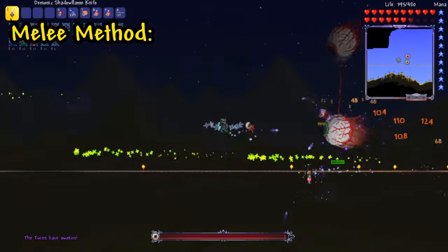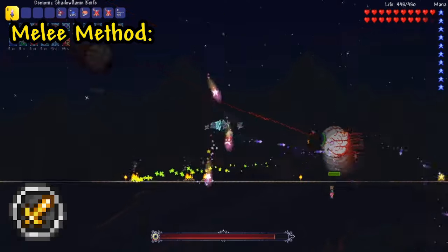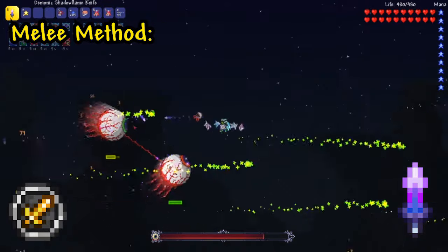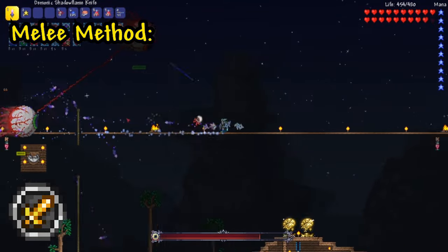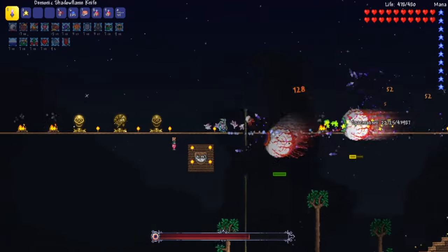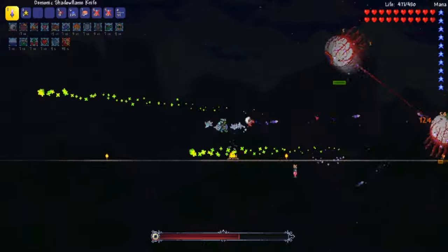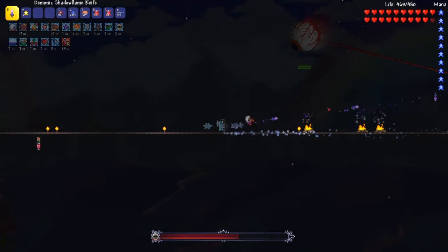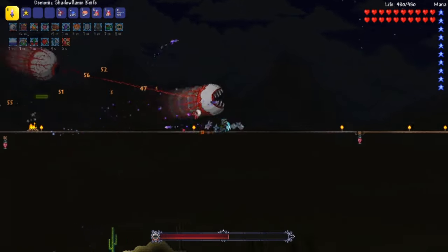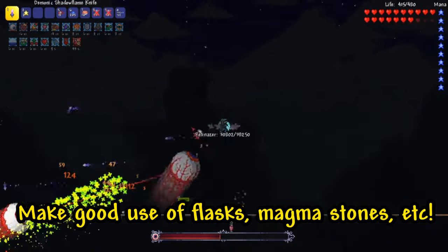Now let's move on to a melee method, where we can physically touch the flame-throwing, laser-shooting flying eyeballs instead of just throwing objects at them from a safe distance. For this method, I used a Shadow Flame knife — it's not actually completely worthless like we all thought. This Shadow Flame knife inflicts a debuff called Shadow Flame, and it really puts in the work on the twins, seeing as you're able to keep a pretty good distance away from them. Another big plus aside from the debuff it dishes out is that it bounces from enemy to enemy, but not frequently enough to where you'll have to worry about both eyes going into their second forms at the same time. So it softens up the other eye to a decent extent while you're focusing the other. If you really want to go off with this method, you could always use Flasks or Magma Stone, since this weapon's debuff will stack with the others. It's honestly a great pair.